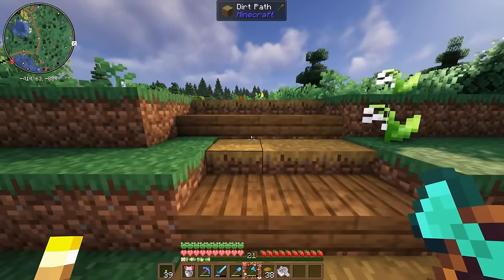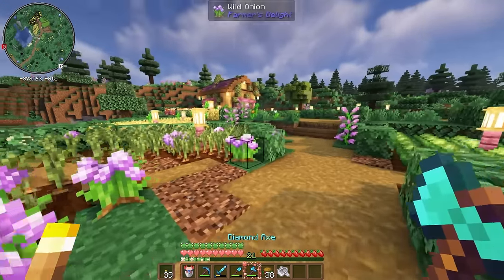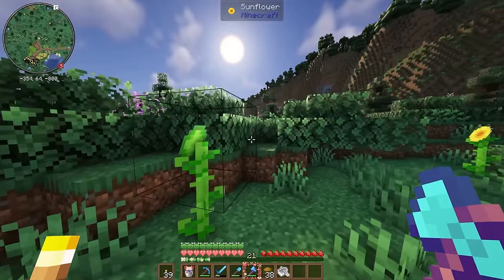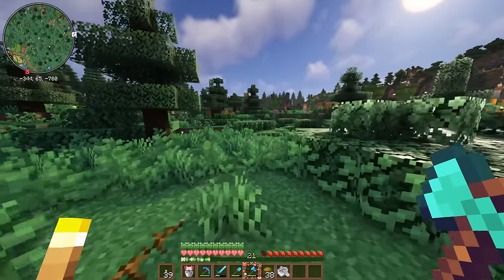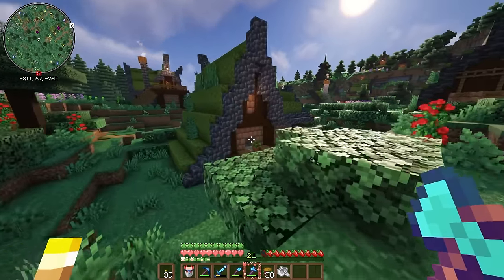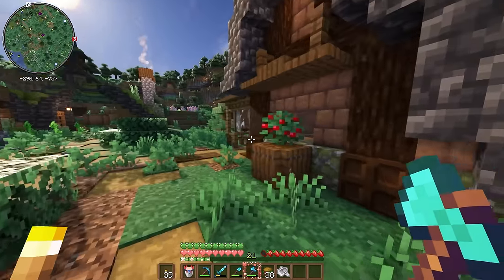We'll pass by our little barn and crop farmland area — oh, I love this area so much. I think it is so beautiful. Although I do lag a little bit over here because there's so many cows and sheep. Now, I think I do remember seeing a couple of beehives being used in these village houses as like tables. So maybe we can find a couple of beehives out in the wild and then also breed the bees up to use these empty houses.